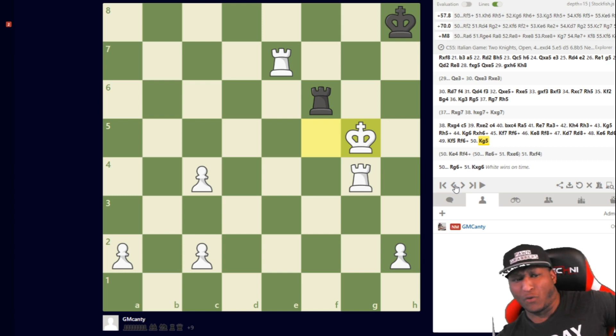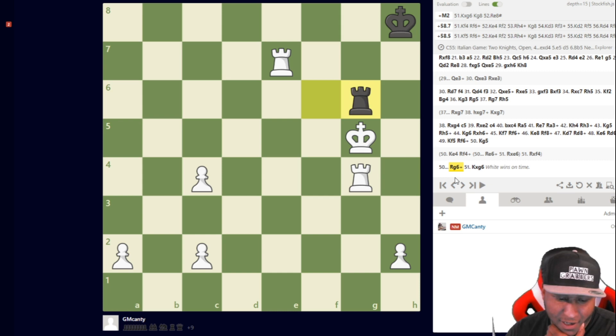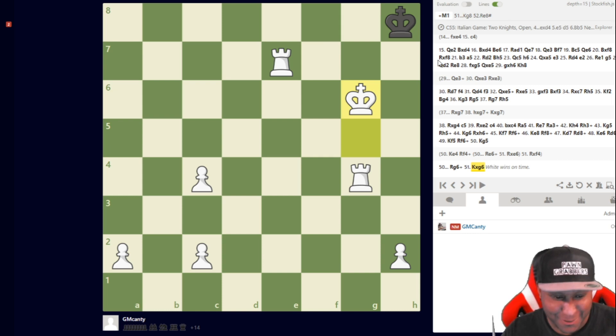I actually went king to g5. I had very little time on the clock. He played rook to g6 check, and then I just captured it. You've got to move your king into me — oh my goodness! And that's it — 1-0!